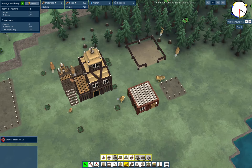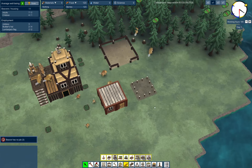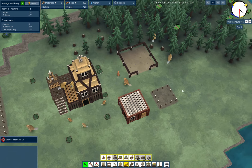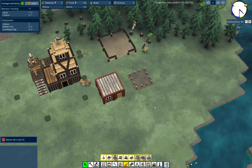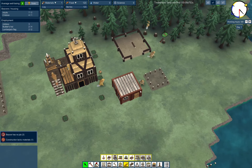We got one house. It looks like it is enough for three beavers, and we have a total of seven adults. So we're going to need another few. Seven adults and four kids - a total of eleven.